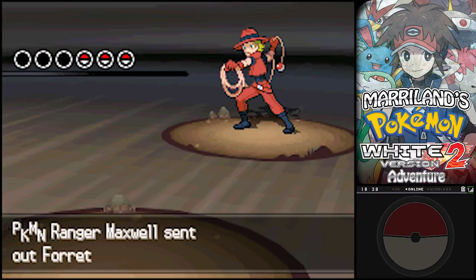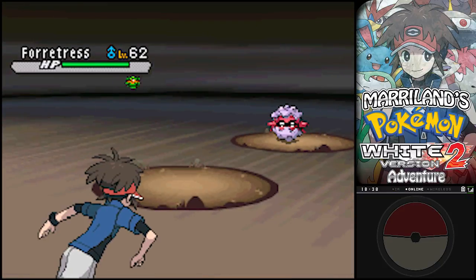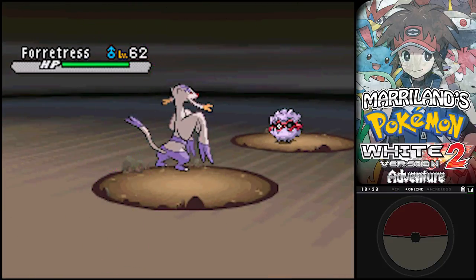So, Maxwell. Does he have a silver hammer? No, he has a Forretress. And this thing is going to be rather annoying.